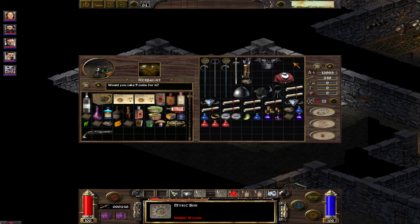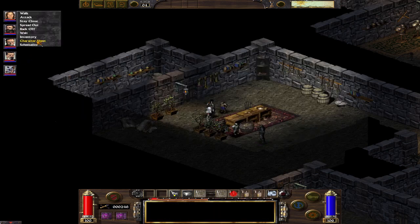Holy shit - I still need to get rid of this garbage. Look at this - why do I have a scroll of regenerate? Did I misinterpret regenerate for resurrect and pay 3000 for it? I wanna die. I probably had it from one of the companions and now I'm trying to sell it.